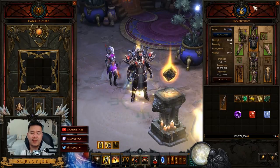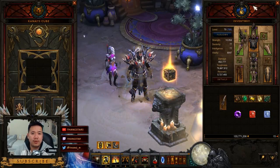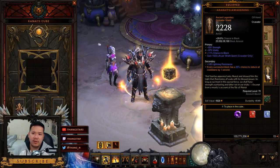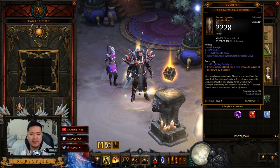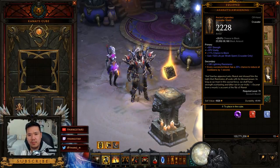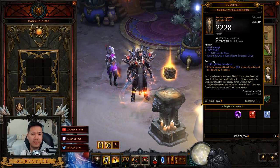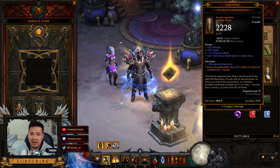The third most important thing in this build is blocking. Blocking is very important because it helps us get more cooldowns. That means we can do more things with our skills. We are using Akarat's Awakening — the legendary power is that every successful block has a 25% chance to reduce all cooldowns by one second. So the more blocking you do, the more cooldowns you have up, which means more damage and better survivability.